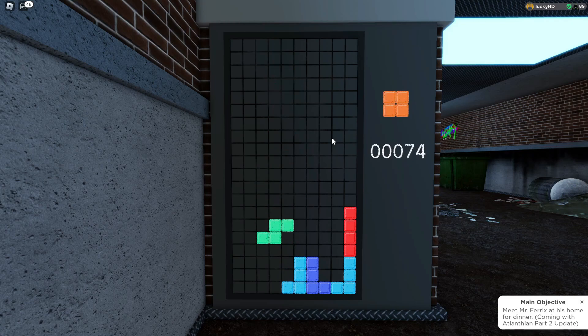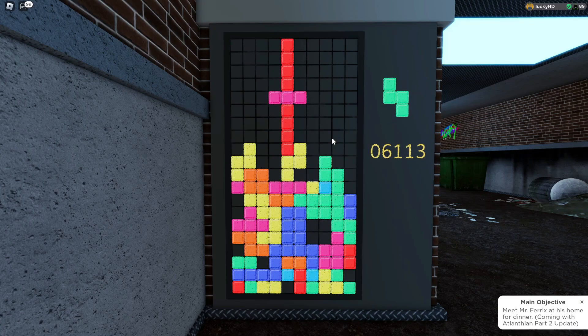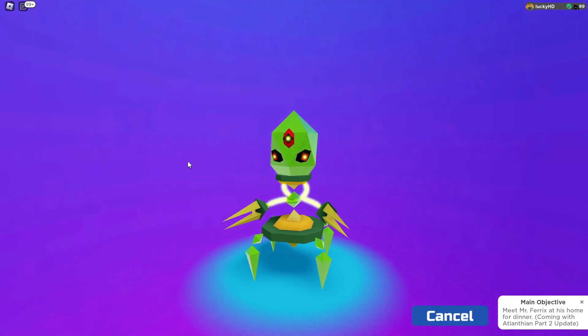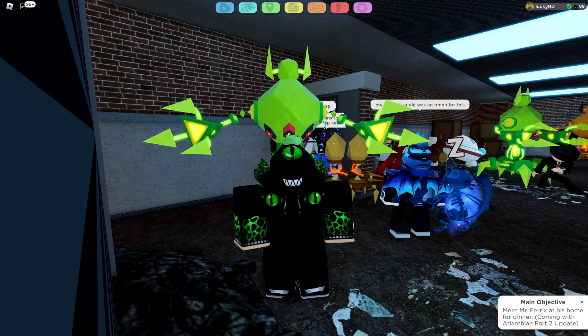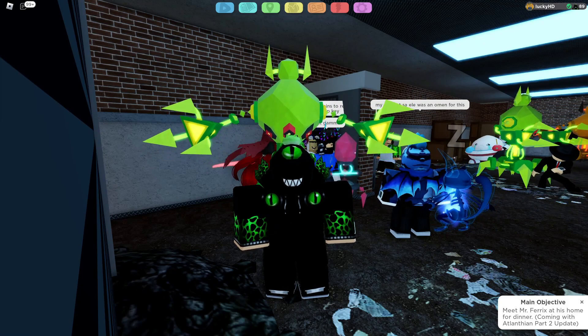All you have to do is just win this, so I'll be right back once I'm done. Alright, so I got to a score of 6,000 and my Elephage started to evolve. All you have to do is just make sure that the number on your screen turns from white to yellow — that's how you know that your Lumion will be able to evolve.